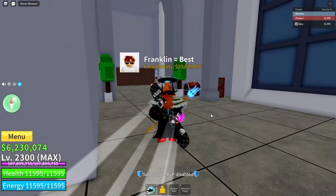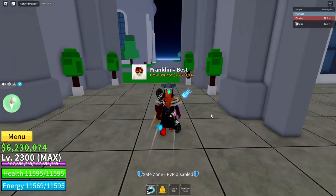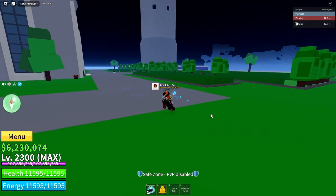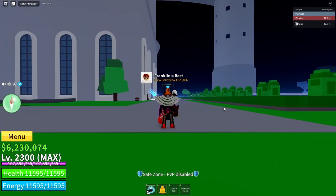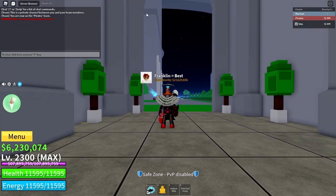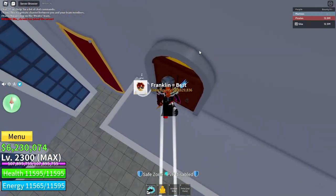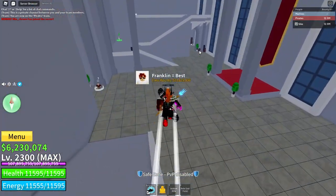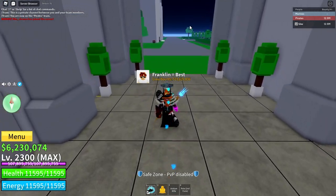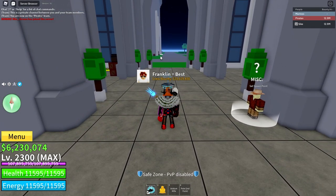Number three: the third best way to get fruits in Bloxfruits is by doing pirate raids and factories. Factories are in the second sea and pirate raids are in the third sea. Every hour and a half the event happens — there's a message at the top of your screen saying either pirates are coming to attack the sea castle, or the factory is malfunctioning. You get about five minutes to either defeat the pirates or destroy the factory. The last person to hit and destroy the factory gets a fruit.